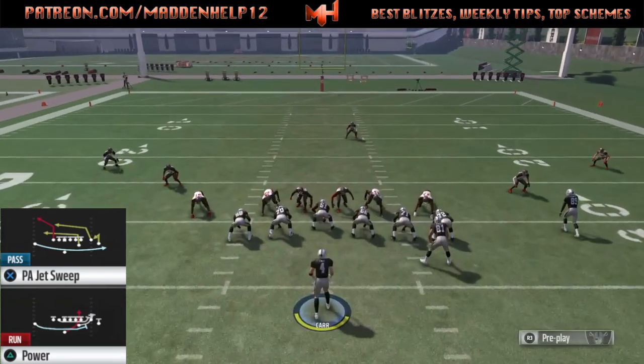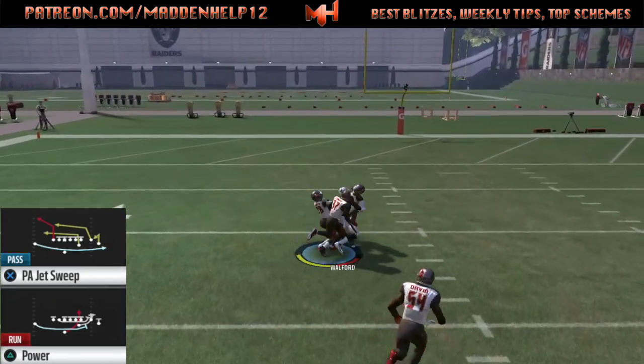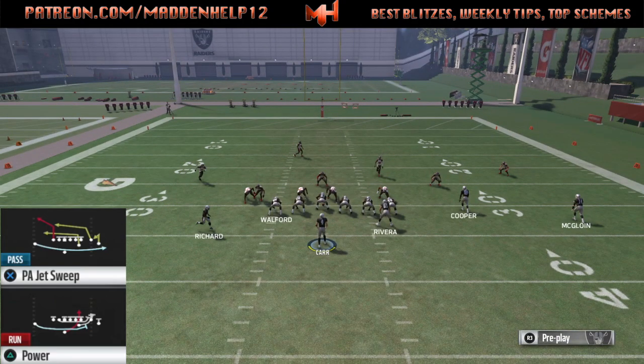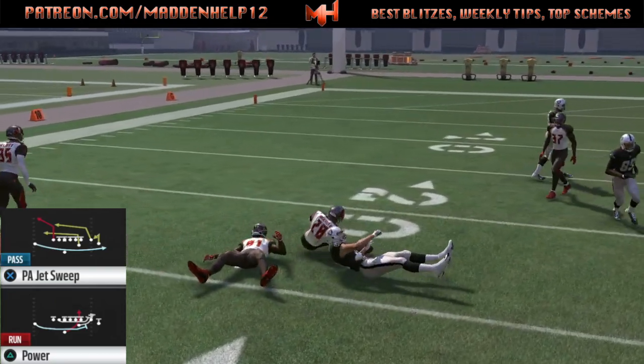Now if you're doing this, you definitely want to make sure your quarterback is back there, unless you have someone like a Denard Robertson who has decent throwing stats for a running back. The best way to do it is if you have a mobile quarterback, put him back there. You can put a backup quarterback if you have a Braxton Miller out-of-position player.